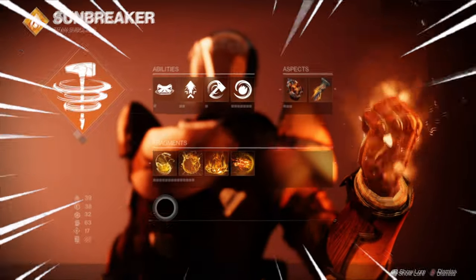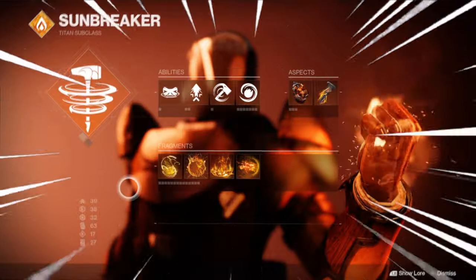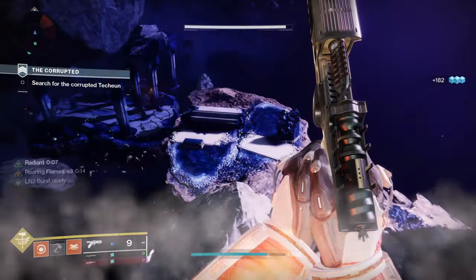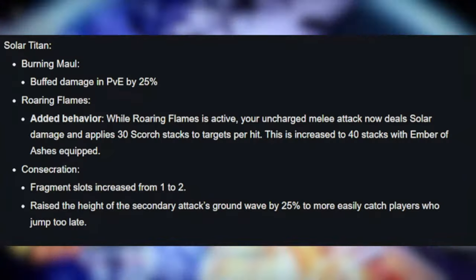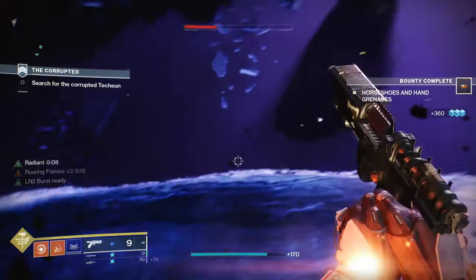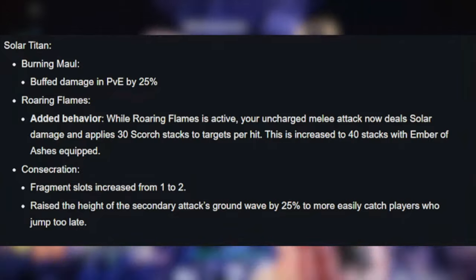I'm going to be showing you an insane Titan build for the Solar 3.0 update in Season 17, Season of the Haunted. This build is for the Burning Maul Titan, and the Burning Maul has had a 25% damage buff to PvE. One of the biggest contributors to this build is the changes to Roaring Flames that Bungie have added.